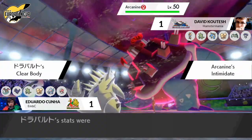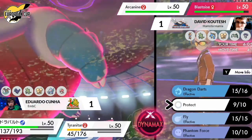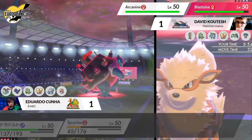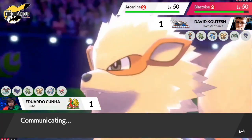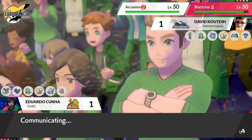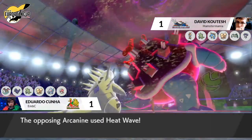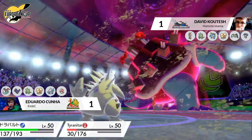Arcanine is going to be threatened by Rock Slides from Tyranitar and Dragapult might want to go for Dynamax now. It could use Airstream to make Tyranitar faster than Arcanine for a Rock Slide, and Phantom Force to start reducing Blastoise's Iron Defense boosts. But David really has to rely on Blastoise and Arcanine — not very offensive Pokemon. Arcanine has been shown to be very supportive, and Blastoise relies on the Cannonade passive damage. We see Tyranitar does outspeed the Blastoise — shows how little that Cannonade offensive output actually is right now.